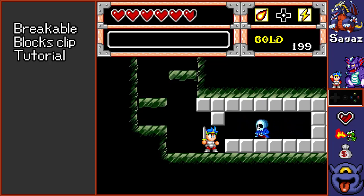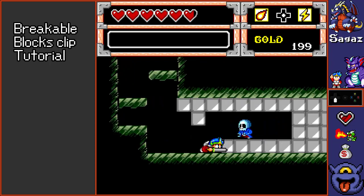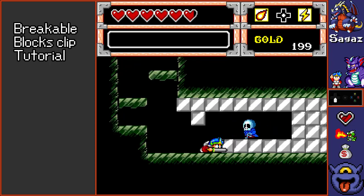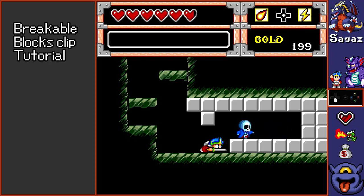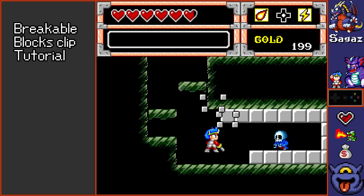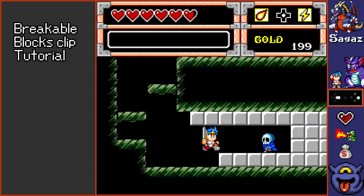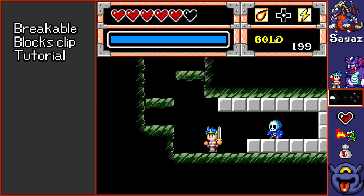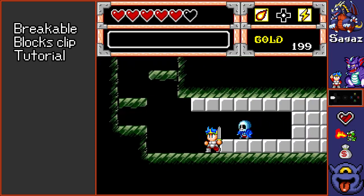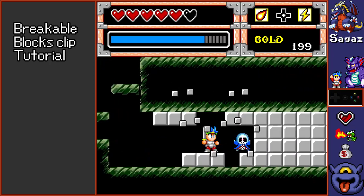He will get stuck and we'll break only the down blocks and clip over them using the blue guy. He will push me onto the blocks and I can clip on it. When you get hit by the blue guy, you get knocked back and you can't pass — but actually, you can pass if you press down in the direction.